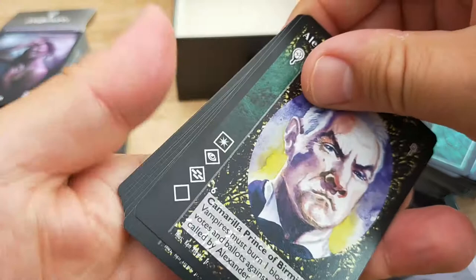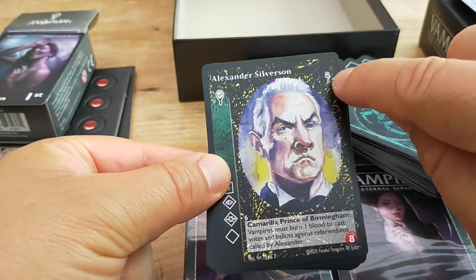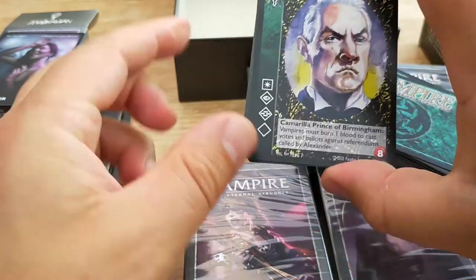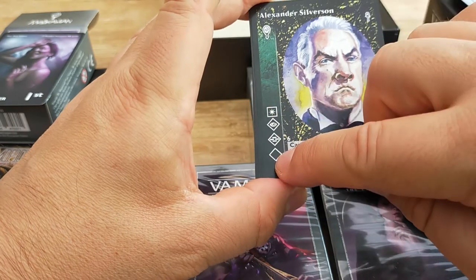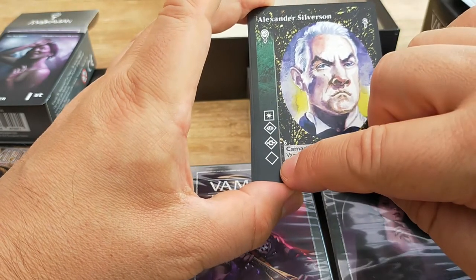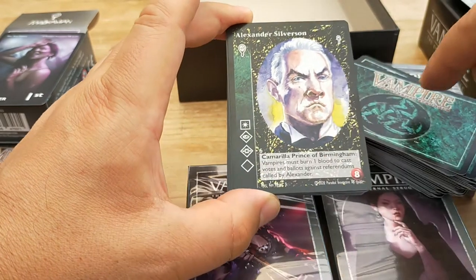We've already had a little quick peek. So typically you've got a name, the set it came from, which faction it belongs to, a nice pretty picture, some text, and icons here which tell you what powers they have. This links to the Masquerade role-playing game. But also there are cards in your library — so let's have a quick look.